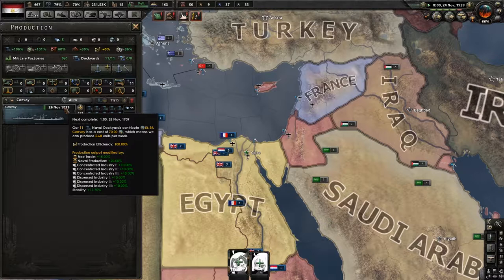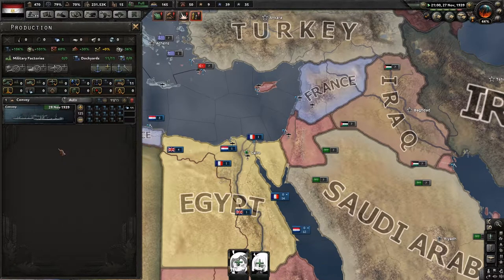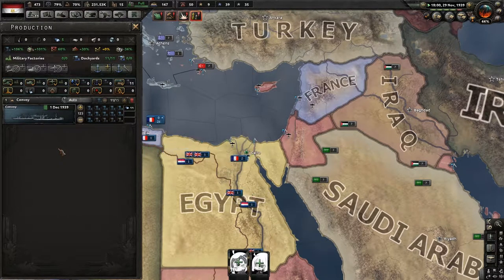We can produce 5.68 convoy units per week. For 137 convoys divided by 5.68 per week times 7 days, that's about 111 days to build all the convoys. So we should be done around March.